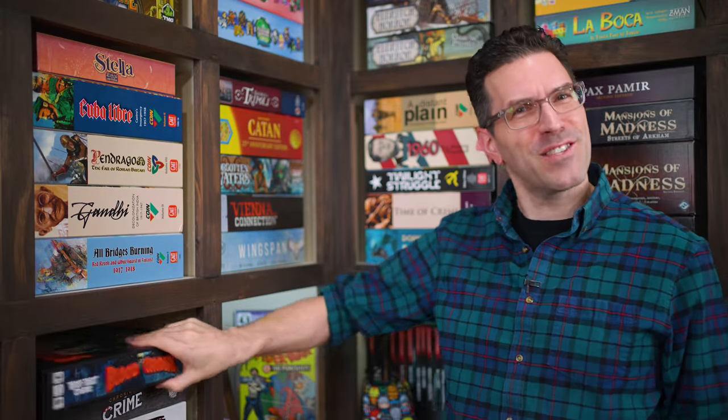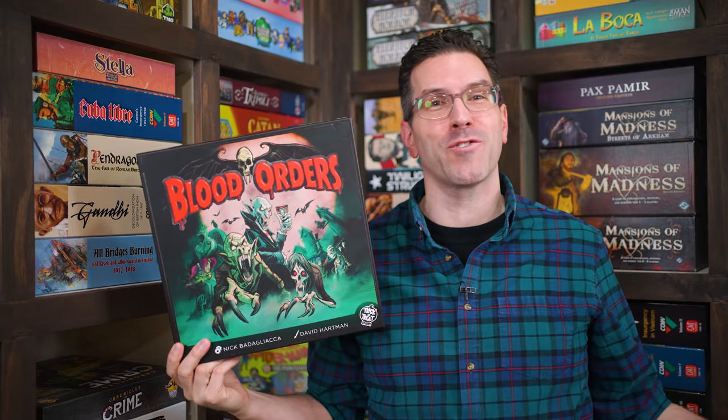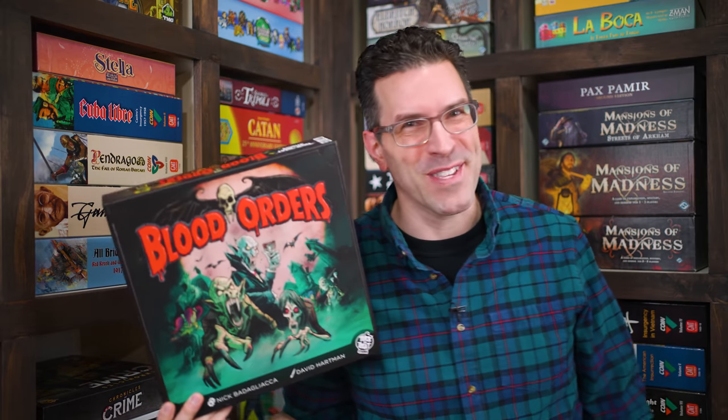Hi, and welcome to Watch It Played. My name is Rodney Smith, and in this video we're going to learn the two to four player game Blood Orders, designed by Nick Badaliaka and published by Trick or Treat Studios, who helped sponsor this video. As outcast vampires, you and the other players are looking to rise to power in a new unsuspecting city that's ripe for the taking. But only one vampire can rule, so join me at the table and let's learn how to play.